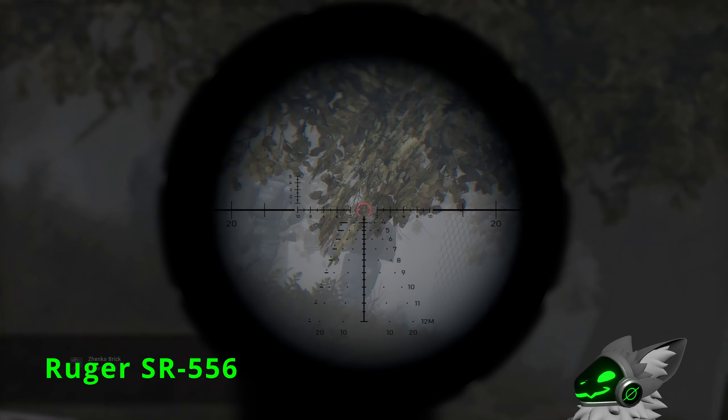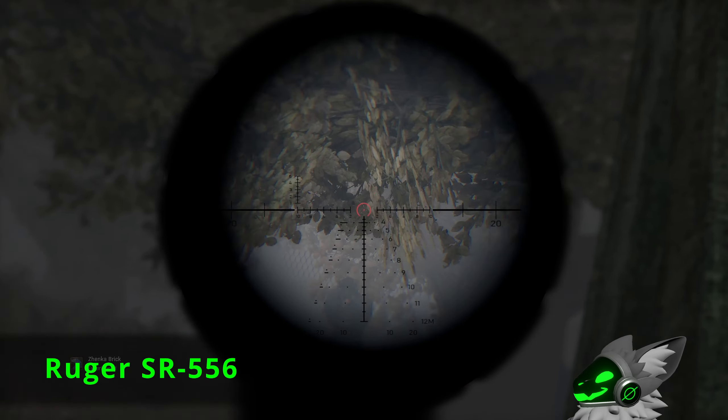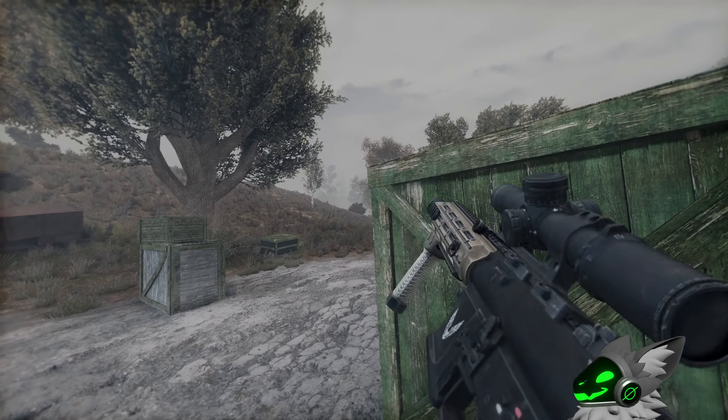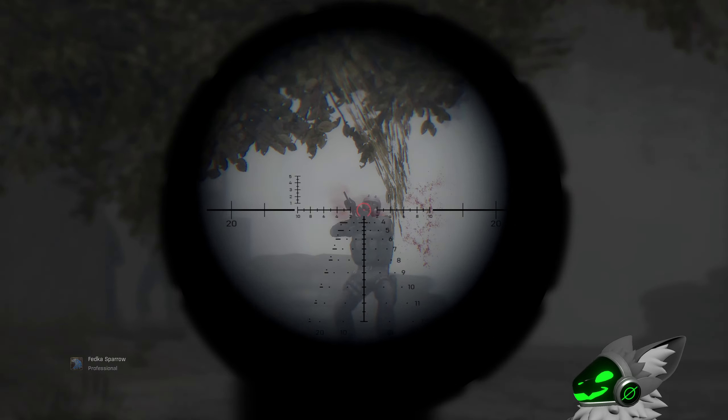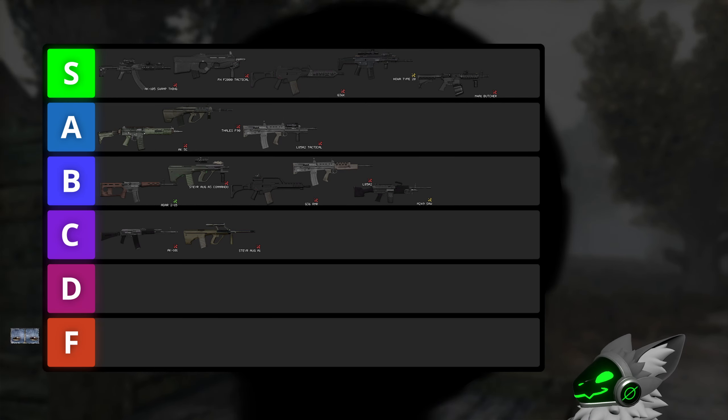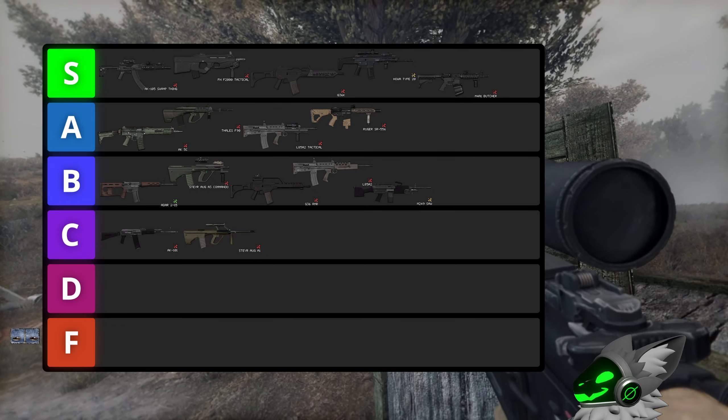Slightly worse is the Ruger. Magazine-wise this gun is the opposite of the Butcher, as it only has a 20 round capacity. This is still usable but definitely not ideal. On top of that the fire rate is also slower. Therefore I'm going to downgrade this gun to A tier.